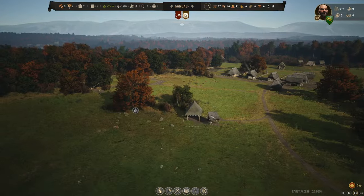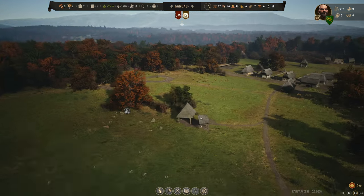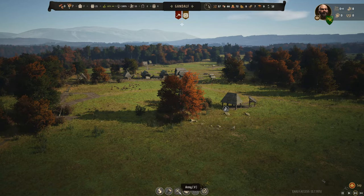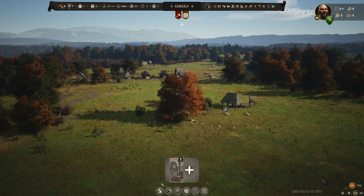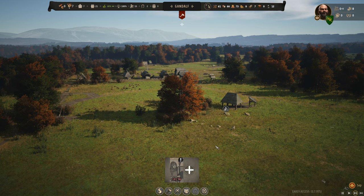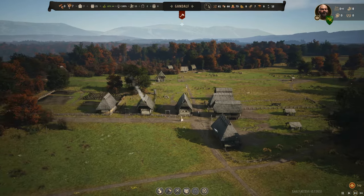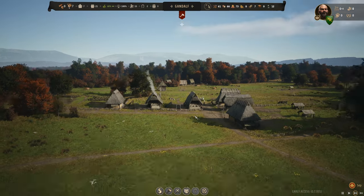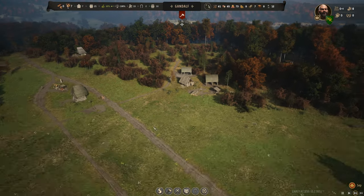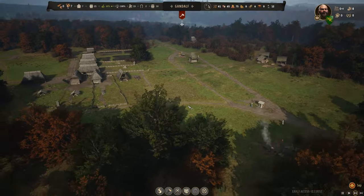We can certainly notice that autumn colors are coming in - look at the landscape off in the distance, everything's starting to change. I was really hoping we'd have more families in here by now. Two per - it's 14 and we're at 14. I do want to wait till we get to 20 soldiers before we make that first attack. I've practiced it at 17 and 19 and I always lose somebody. I'd like to tell these families all their members are going to be coming back after we attack that bandit camp.